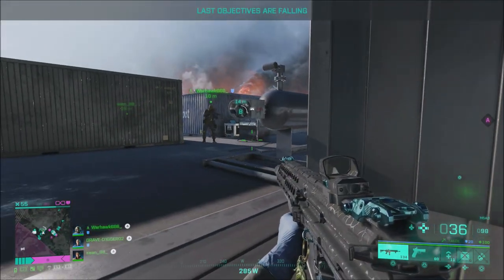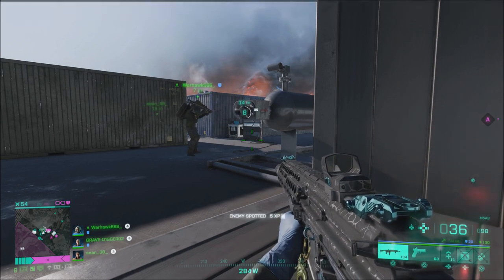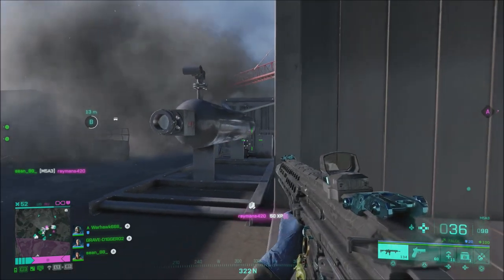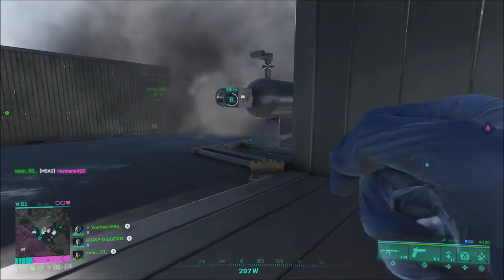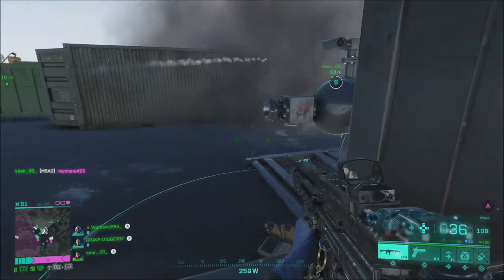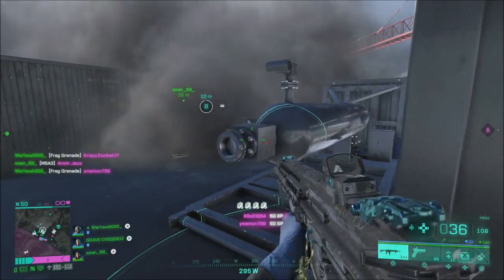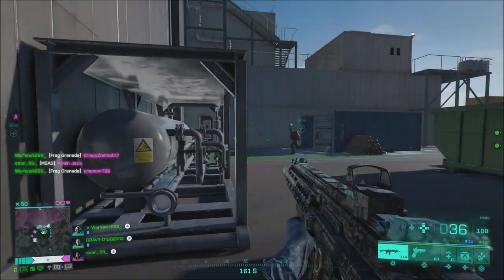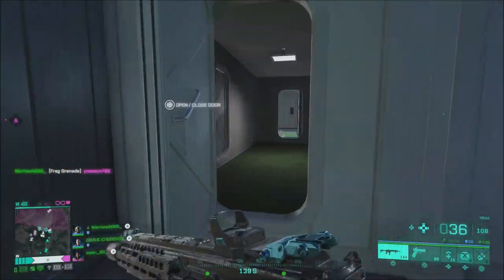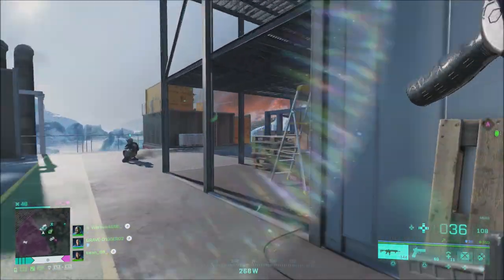They fixed an issue in Hazard Zone where there was a black rectangle present on screen during the end of round or when hitting the quit button at the level progression screen. Within Battlefield Portal, the server info tab now works correctly after hitting refresh in the portal server browser. They fixed an issue where text would overlap when joining a team deathmatch game during the end of round sequence. The rules editor now correctly handles melee weapons, and certain admin commands can no longer be spammed.